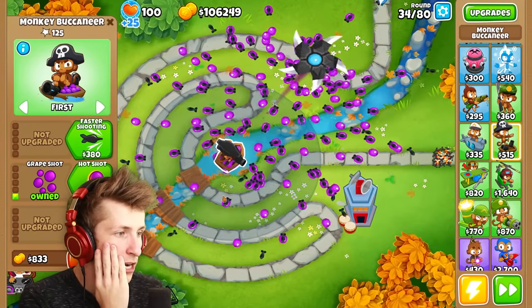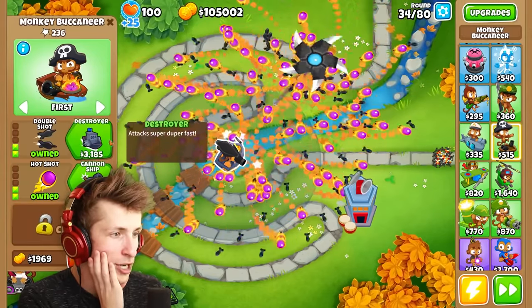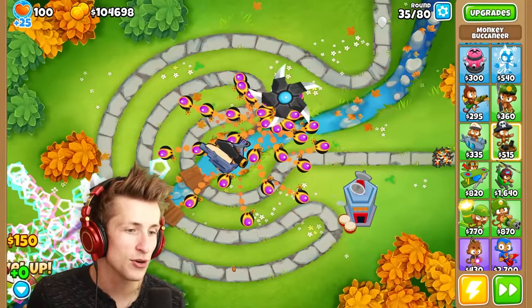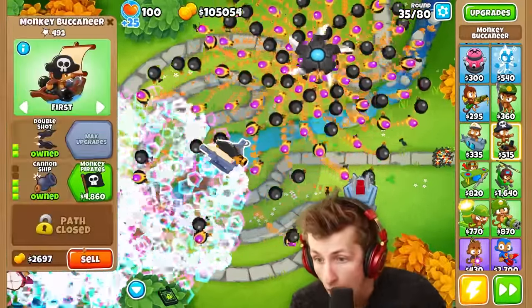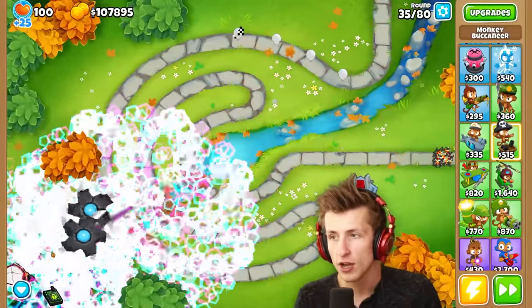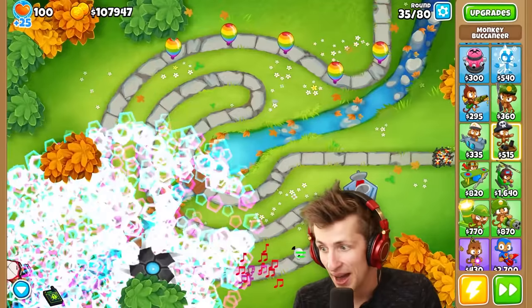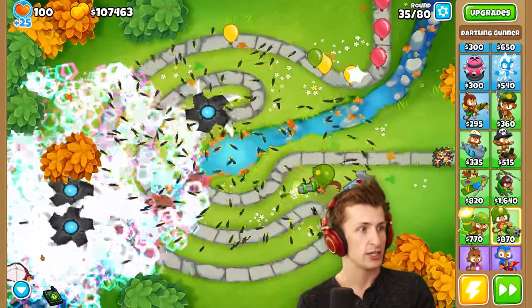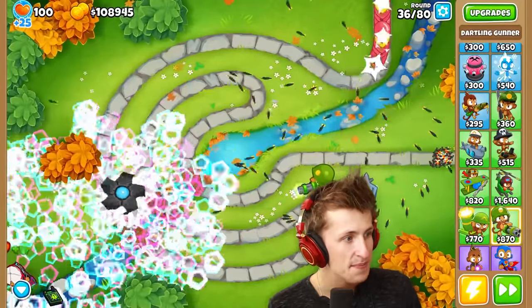Pirate ship time — what happens with grape shot? Let's turn it to hot shot so they all become on fire, then let's get double shot, and then cannon so it shoots — oh my gosh, it shoots every single one of the projectiles! What the heck is — oh my gosh, it's Benjamin! Look at Benjamin! That is so satisfying. Does that actually hurt balloons at all? I was not expecting Benjamin to do that. That is the coolest thing I've ever seen.